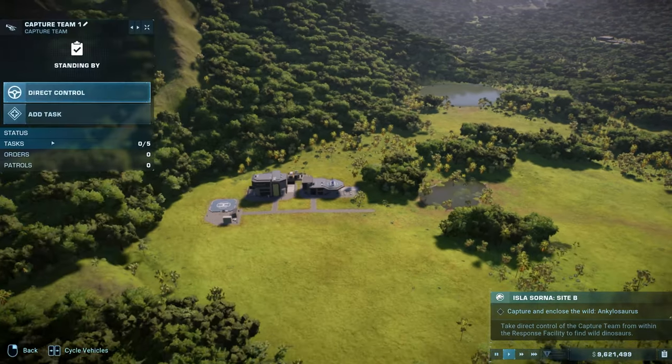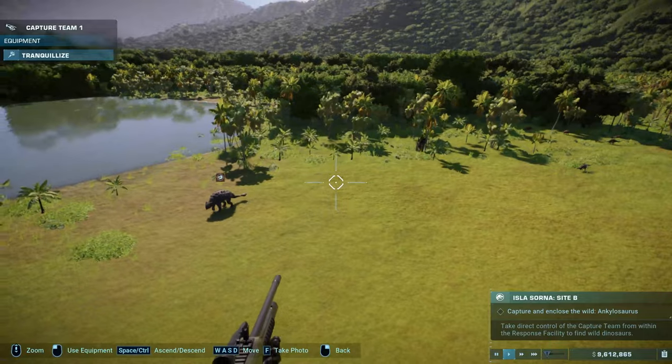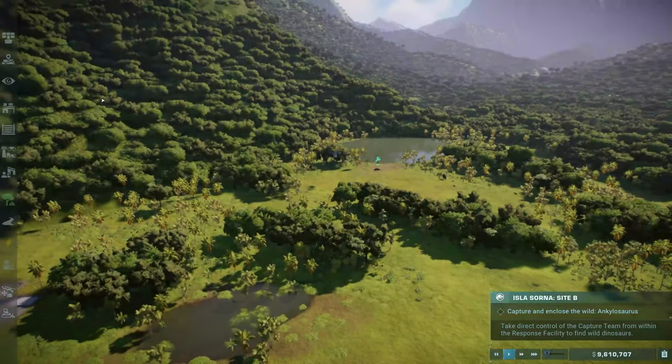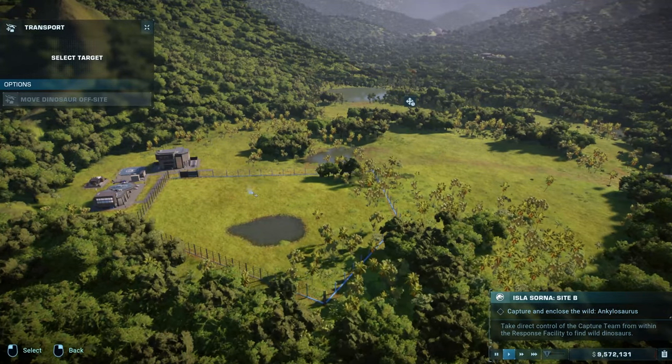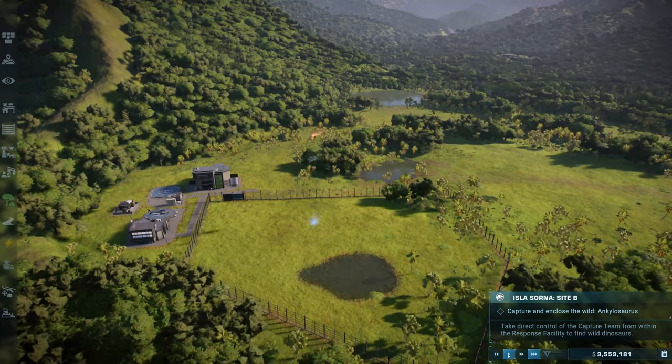Next, you will need to capture and enclose the target Ankylosaurus. Note that for this one, you will need to manually tranquilize it using the helicopter, making it easier to reach the location. You will also need to build an enclosure at your base to house it. Nothing too complicated, but note that you will need viewing galleries that cover the area.